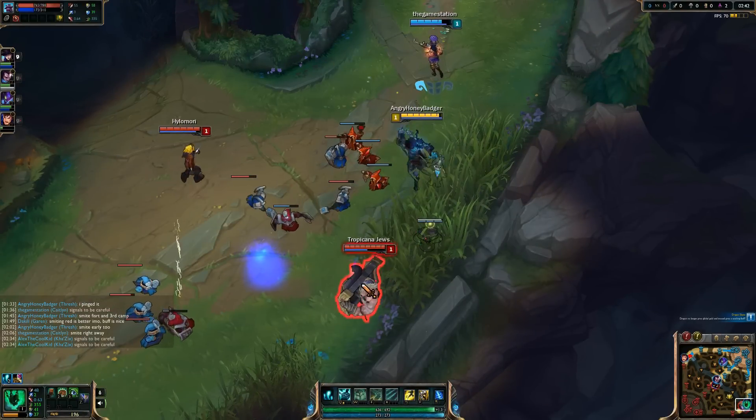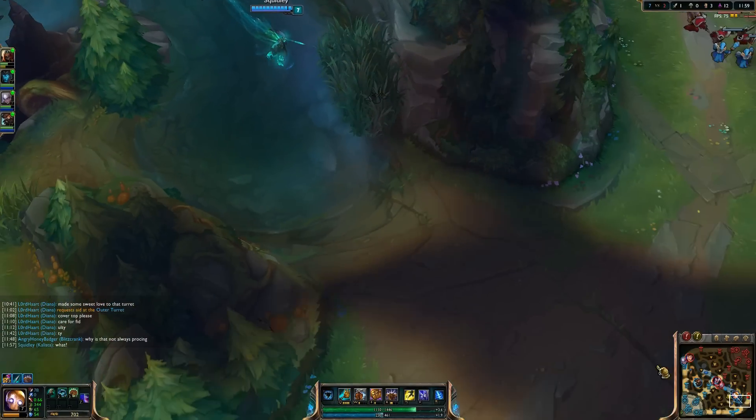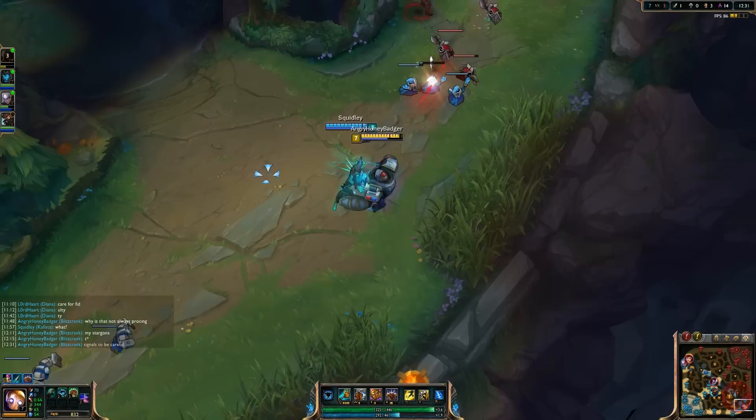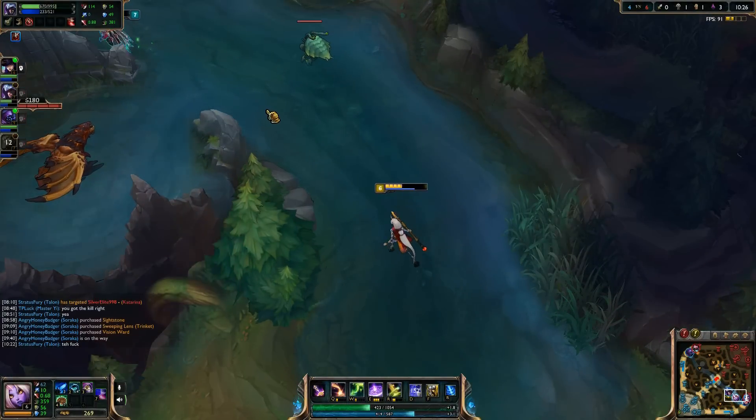Warding the river and surrounding areas while on bot blue side should go as follows. Warding outside of dragon helps grant earlier vision of potential enemy ganks and will allow you to retreat to safety sooner. Make sure the ward reveals dragon and also the blue buff entrance.